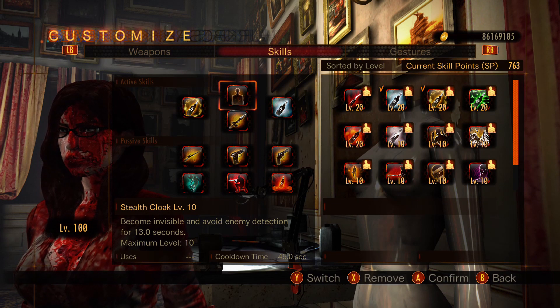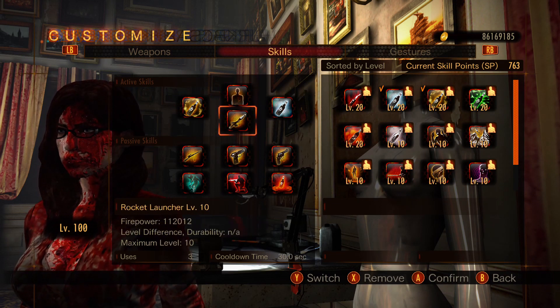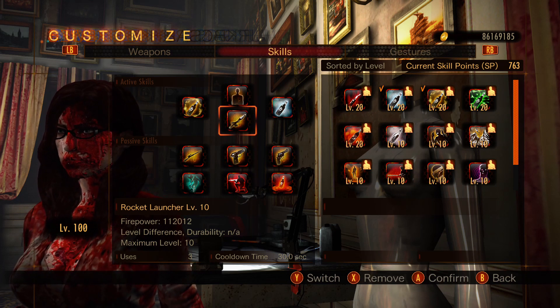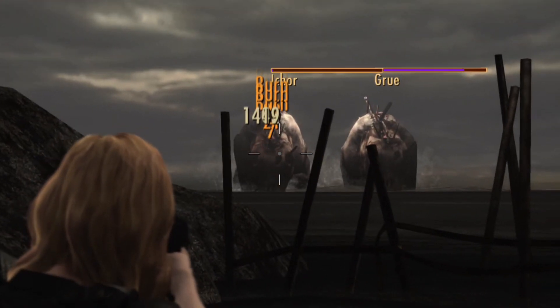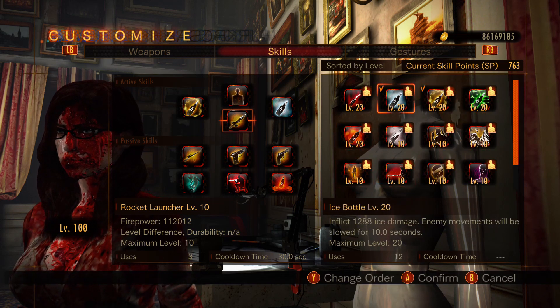Now let's get to the skills. Don't pay attention to the active skills — none of these matter here. The only active skill you can use is a rocket launcher. It doesn't do a lot of damage; it actually does less than a rifle or magnum bullet, but if you have it you can add a little bit more damage. The rest don't have any use here as they simply don't reach the enemies.